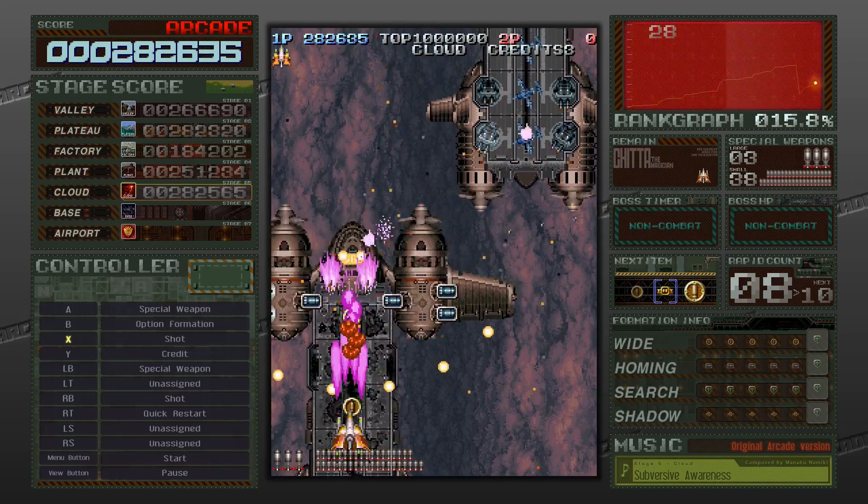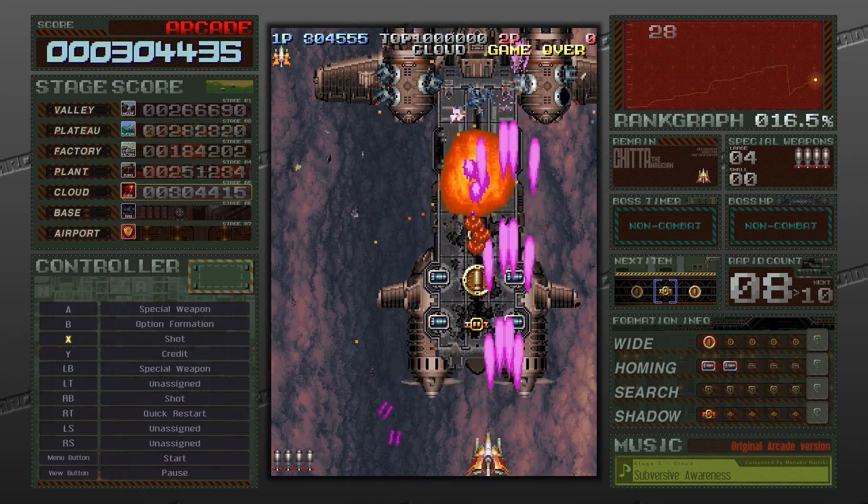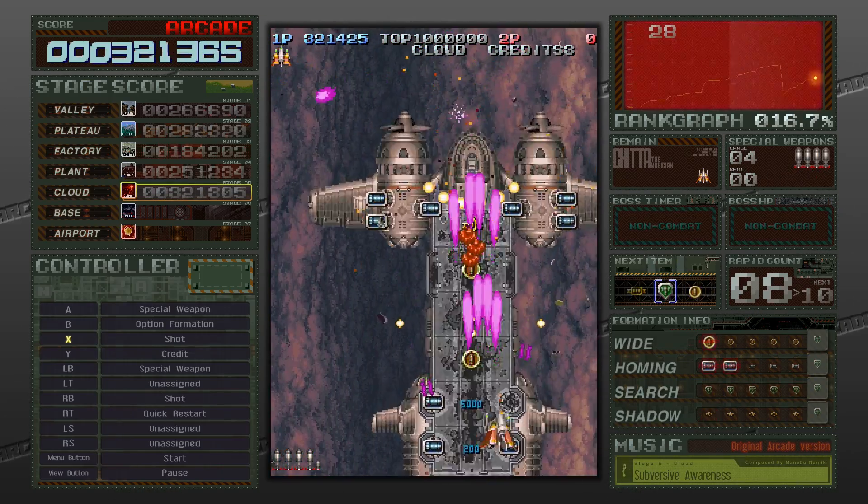There are four modes to play through: Arcade, Super Easy, Premium, and Custom. I would recommend jumping into Arcade first, since that's the mode that lets you unlock things.